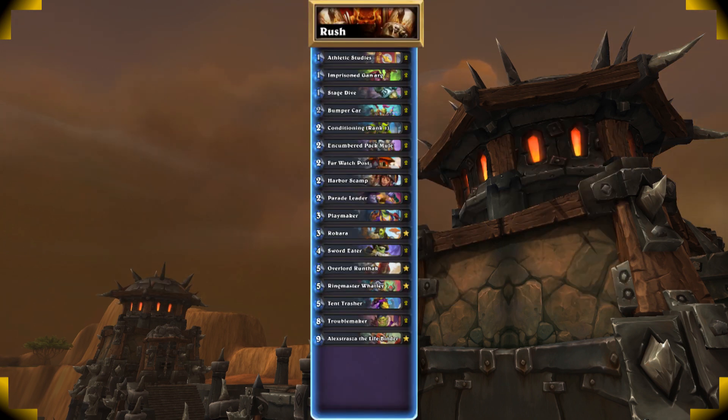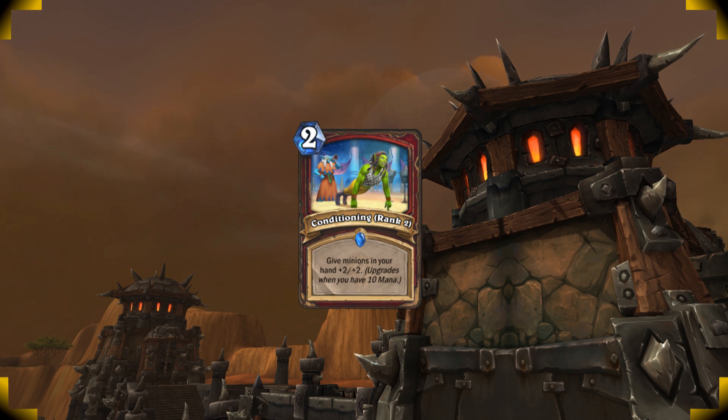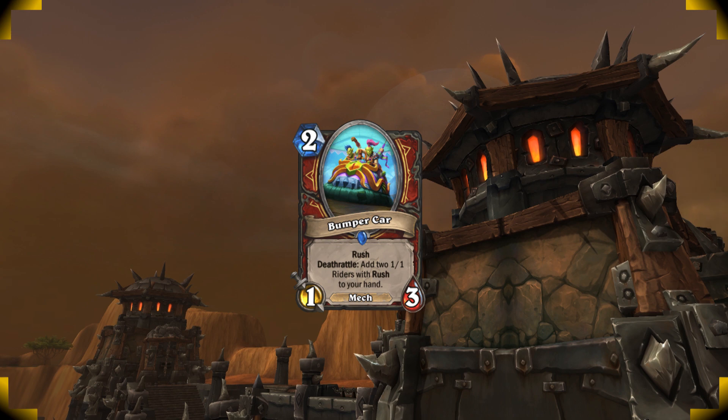Rush Warrior is more complicated than it looks at first glance, so there are a couple of things to keep in mind. Always wait for at least turn 5 before you play Conditioning. You want it to hit rank 2 since it's going to double the stats that it buffs your hand with. You can make your hand bigger before you play Conditioning by sacrificing Bumpercars to get the tokens in your hand.